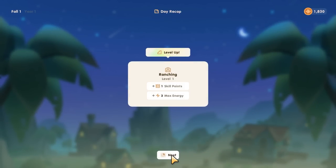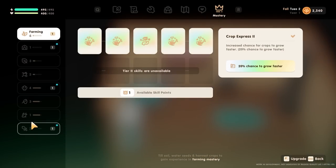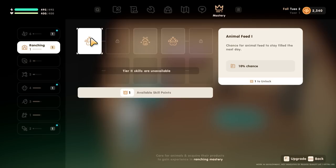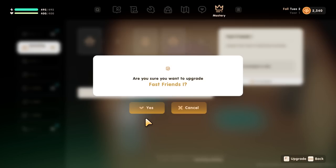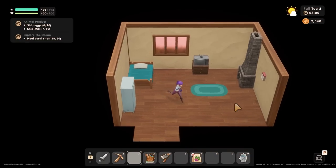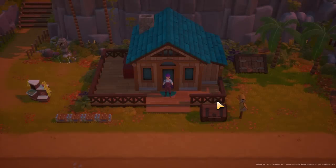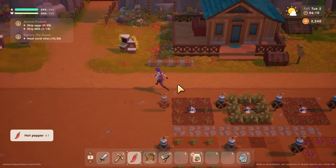I've leveled up ranching! Nice - extra skill point and extra energy. I get a ranching skill point. There's a chance for an animal feed to stay filled double... lowers. Yes, Fast Friends - please! Five percent increase in the time it takes to befriend an animal. It's already quite fast but I really need that. I've got a normal hot pepper - I'll put that straight in the farming chest.